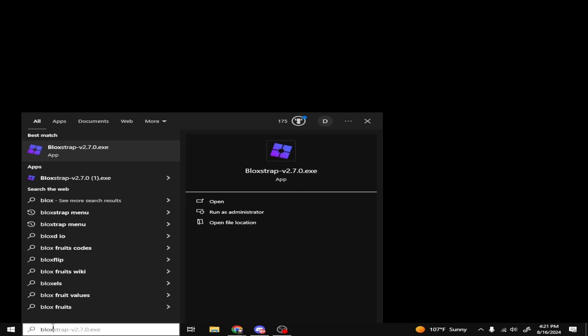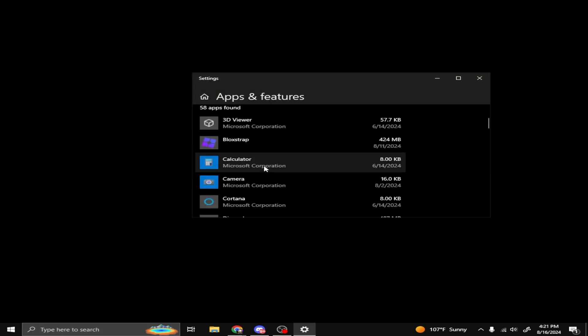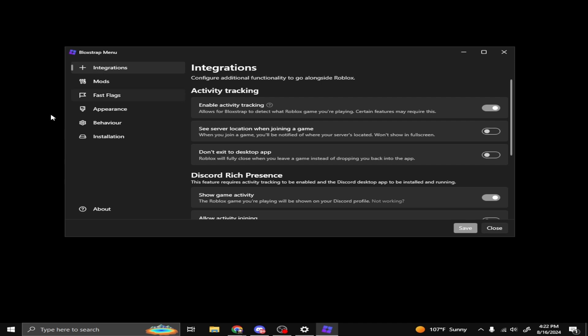If you guys can't find the Bloxstrap menu after searching, go to Add or Remove Programs and find Bloxstrap. Click Modify, press Yes, and it should bring up the Bloxstrap menu.